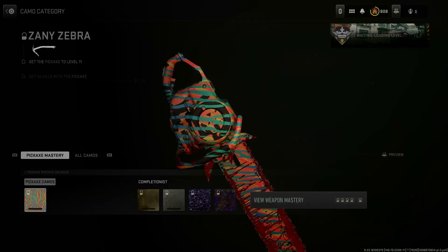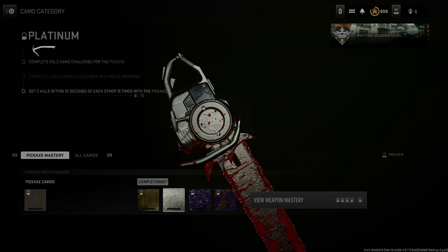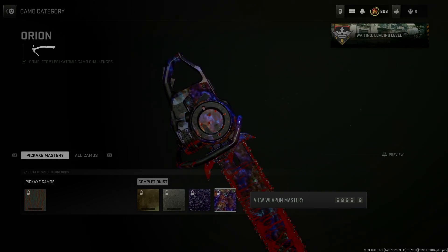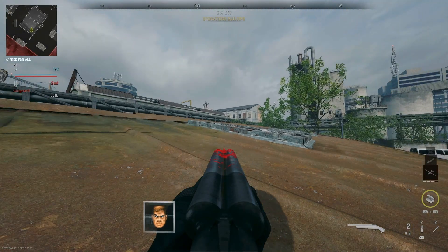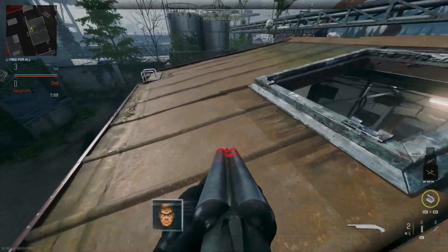Here are the camo challenges for the pickaxe and the chainsaw. Here's the base camo — gold looks crazy, polyatomic looks insane, and Orion is cool too. I would still try to use the base bundle itself and not use any camos on it, but overall it looks really nice. I totally did not show off the reactiveness, so here it is.